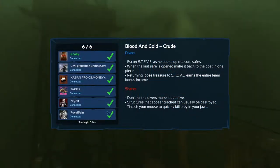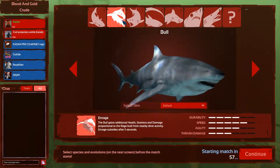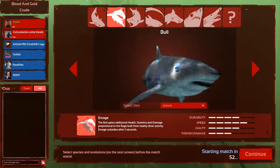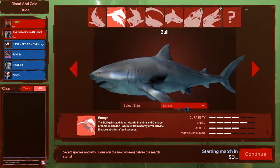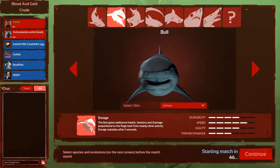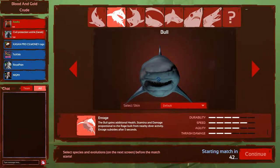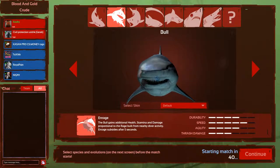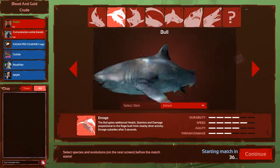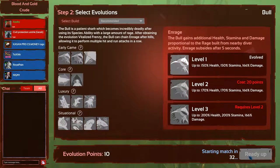We found a game finally - oh, that took a while. Right, where is this bull shark? Here he is, look at this guy. He is a nasty looking piece of work, it's not the prettiest thing in the world. Look at him - how nice to meet you. He's got a bit of a double chin there as well. I should probably press continue.